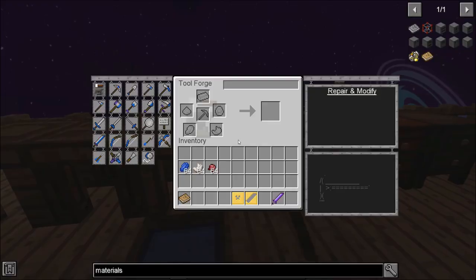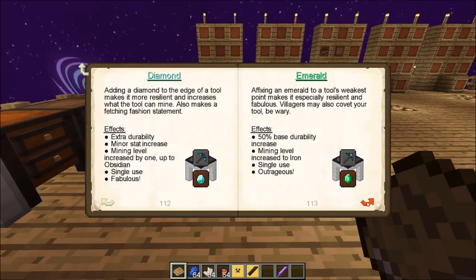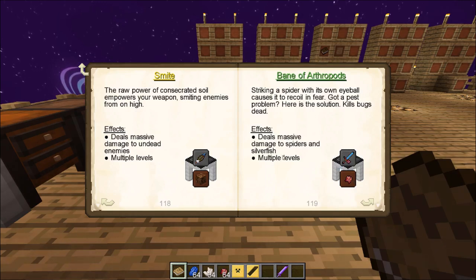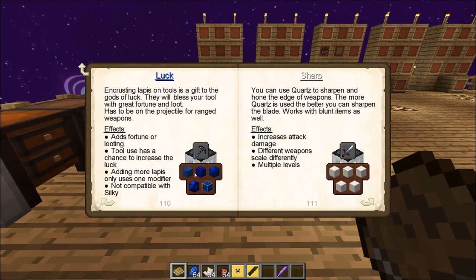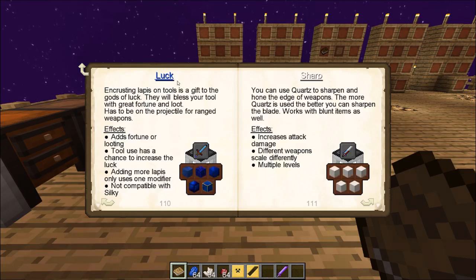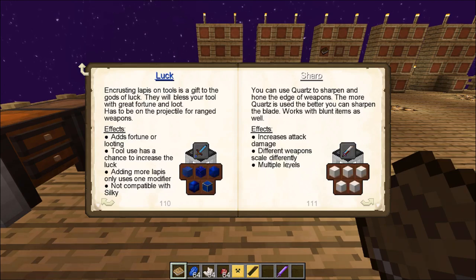I've chosen three specific modifiers to use today: lapis, quartz, and fermented spider eye. Let's see what those do. Spider eye is Bane of Arthropods — if I add this modifier to a weapon, it deals massive damage to spiders and silverfish. If I use lapis, I get Luck, which adds fortune or looting. If it's on a tool it has a chance to increase the luck, but adding more lapis will only use one modifier slot, and it is not compatible with Silky. And the last one, quartz, is Sharp — it increases the attack damage. Different weapons scale differently, and you can add multiple levels to that.